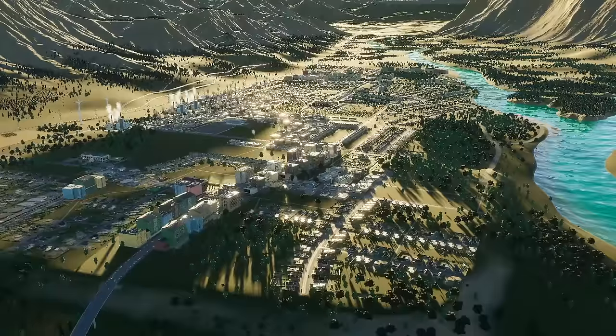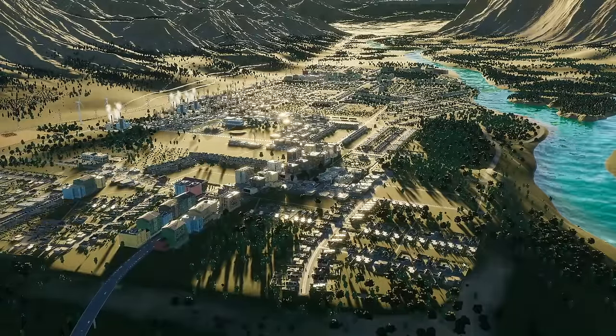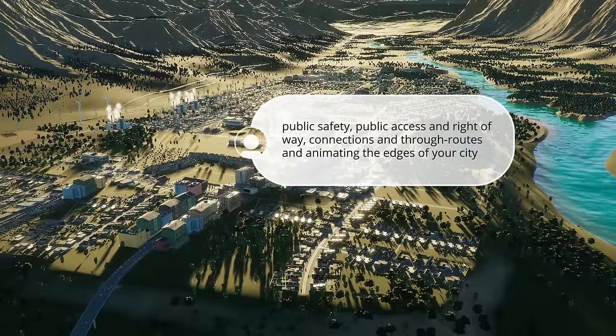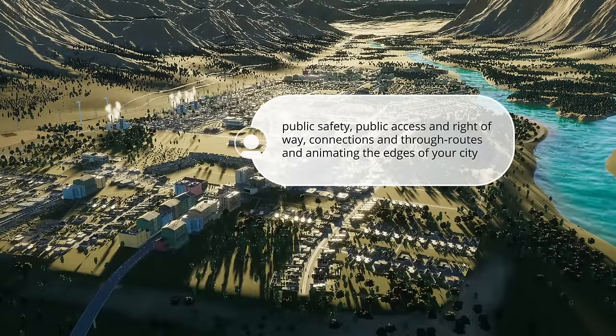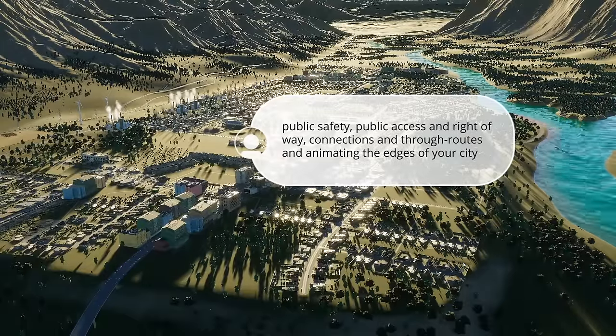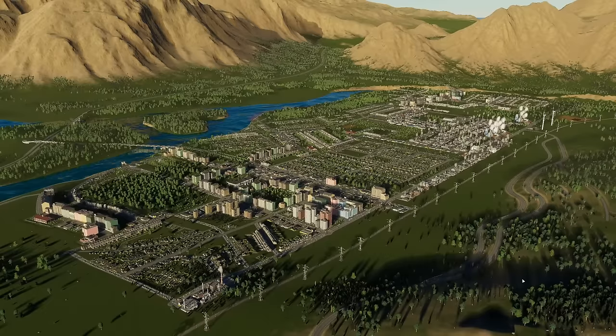That is module 3 completed — everyone gets an A. In module 4, the focus will be on social life in public spaces, with topics such as public safety, public access and right of way, connections and through routes, and animating the edges of your city. Feel free to leave a comment on what you thought, and please subscribe to keep in touch with when module 4 will be coming out.